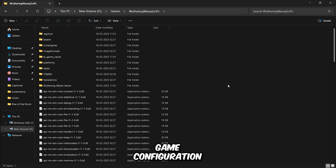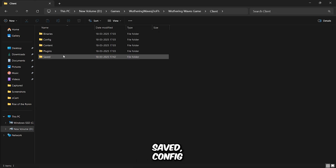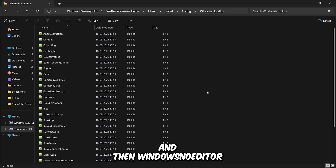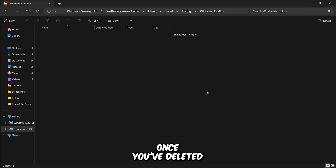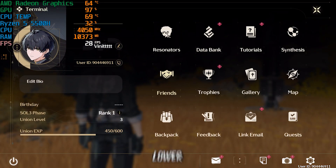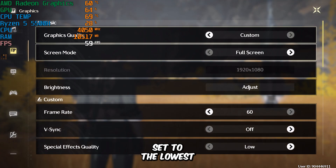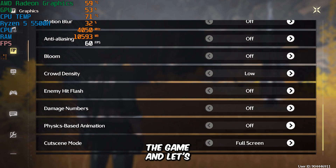First, you need to delete the game configuration files. You can find them in the game directory under the Wuthering Waves game folder: Client, Saved, Config, and then Windows No Editor. Once you've deleted these files, launch the game. After launching, go to the settings and lower every graphical option. If everything is already set to the lowest, you don't need to change anything. Now simply exit the game and let's move on to tweaking.